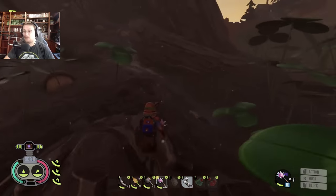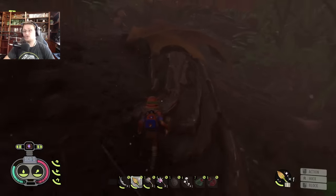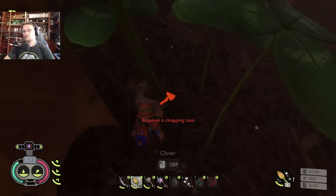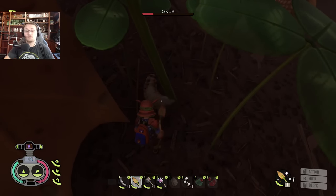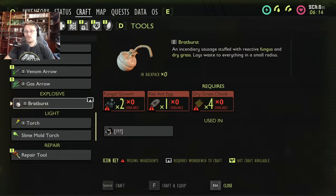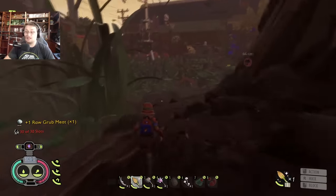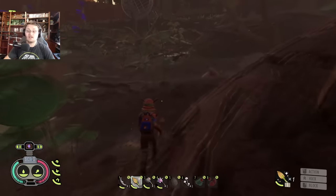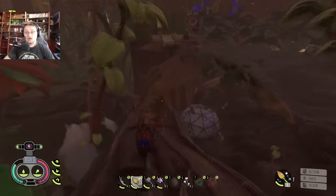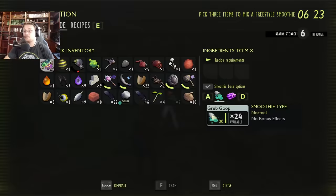Number four is getting yourself grub goop. Run over with your shovel — a tier two shovel works — and dig yourself up some grubs. You're going to need grub goop for question mark smoothies. Question mark smoothies help you heal a lot faster and they're super easy to make: get some grub goop, get some clovers, and make yourself some question mark smoothies. Clover smoothies are life — make yourself a crap load of them, trust me you're going to need them.